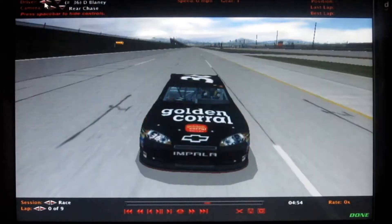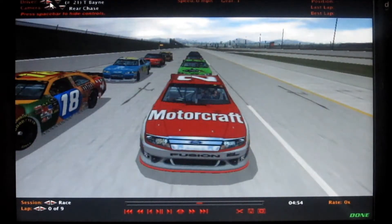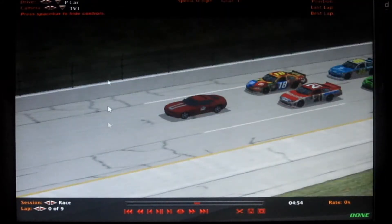The 6 of Phil Jones, the 36 of Mr. Kyle Busch 1 — and that pretty much rounds out your complete lineup here at Talladega. So let's go to the green.